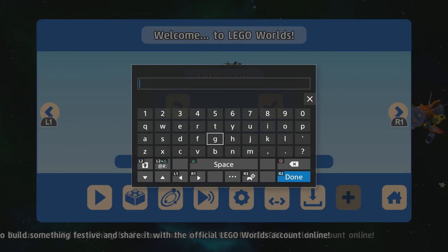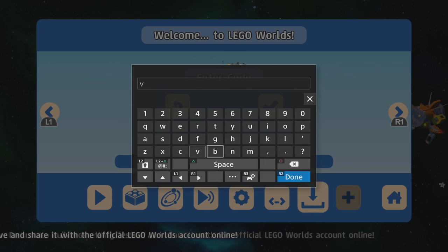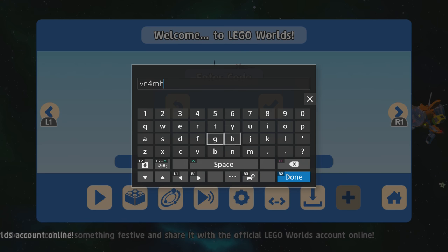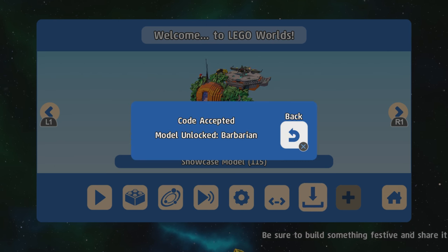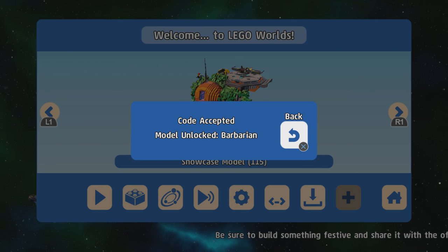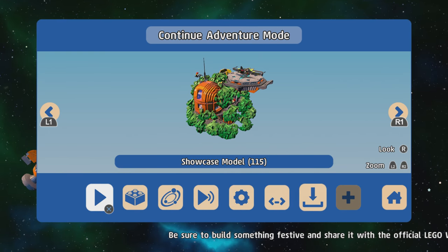The next one is the Barbarian, another playable character. The code for that is V, N, 4, M, H, Z — that's a secret code. Barbarian unlocked, very nice.